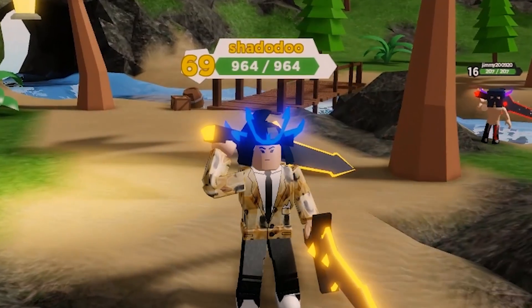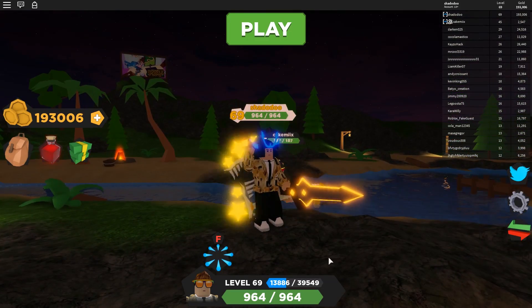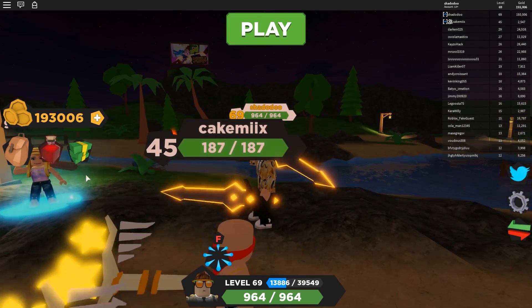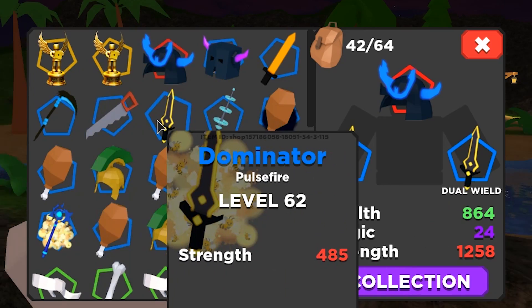Including a strategy for beating the boss that I think makes him honestly like five times easier - it's really good. The first thing to cover before we head into the dungeon is what kind of gear you're going to want. So right now my main weapon I'm running is the Dominator Sword.